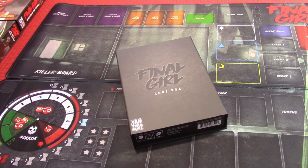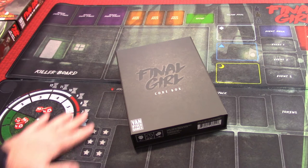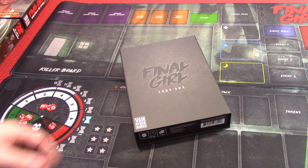What I'm going to show you right now is a little bit about the game itself, the boxes and how they're stored — some really cool, clever ideas. Hats off to Van Ryder Games for this one. As you can see, I have these neoprene-type mats out here that will make up the board, and then we have the core box here.